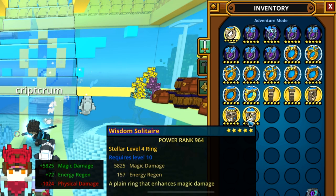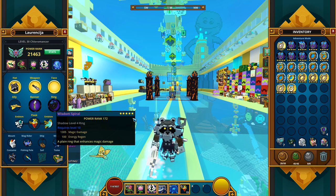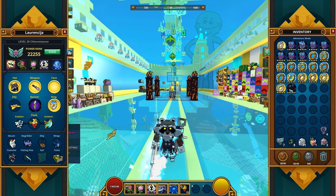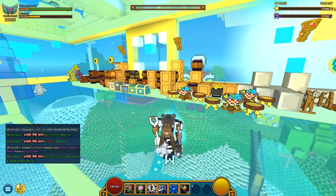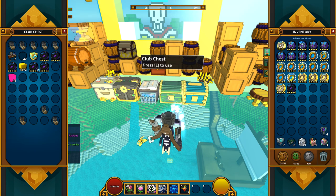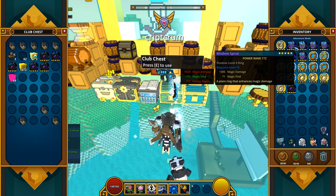Let me switch to my main class. I have here a shadow level 4 ring at 21,000 power rank. Now look at this — pow! Look at my power rank. I believe there is no doubt that the stellar solitaire boxes are the most worth crafting. You can also try your luck with the spiral ones or the radiant ones — you might get a stellar ring, but it's a small chance. This is how you get stellar rings in Trove, and it's pretty awesome. I hope this video was useful — will be awesome if you leave a like. Till next time, and Tschüssi!